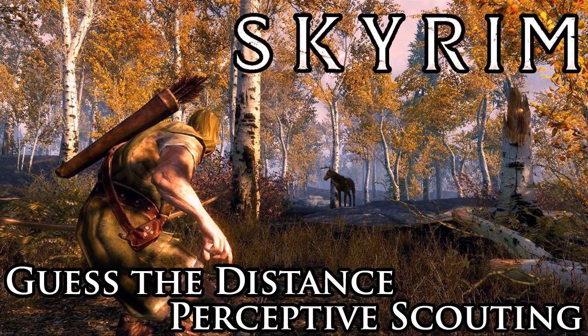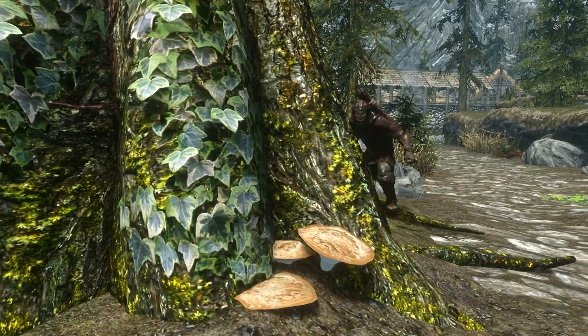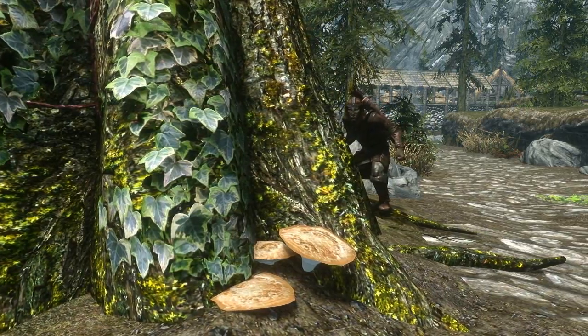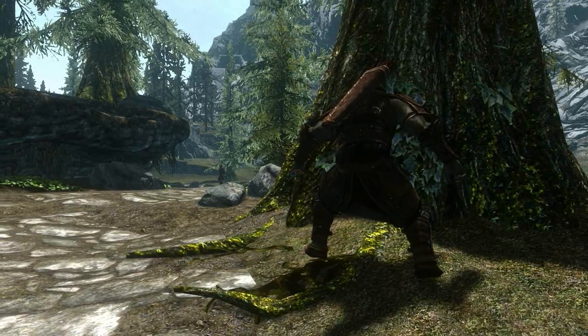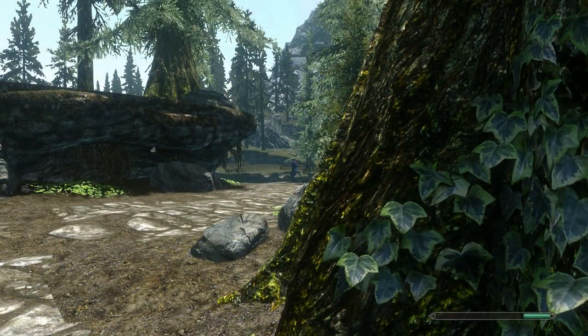Hello and welcome to Brawl Jewel. This time we have Guess the Distance, Perceptive Scouting. The mod enhances stealthy gameplay by taking advantage of your inner hunting senses to track enemies and also reveal your target's information. The mod uses a new power called Guess Distance which lets you obtain information while aiming at an NPC.